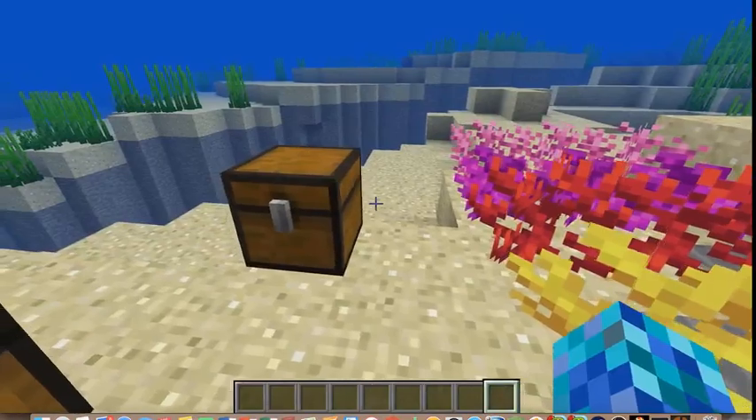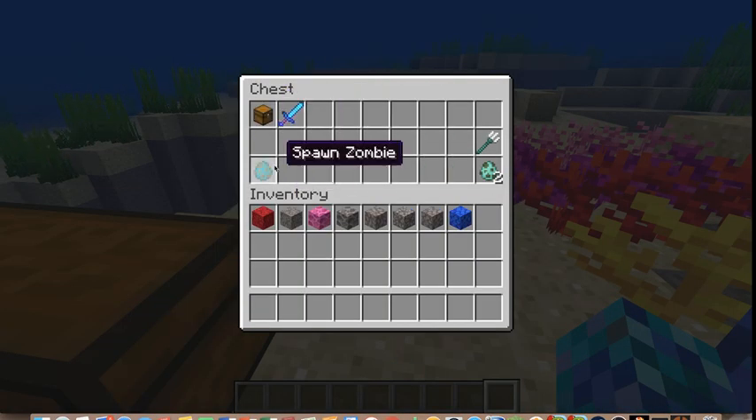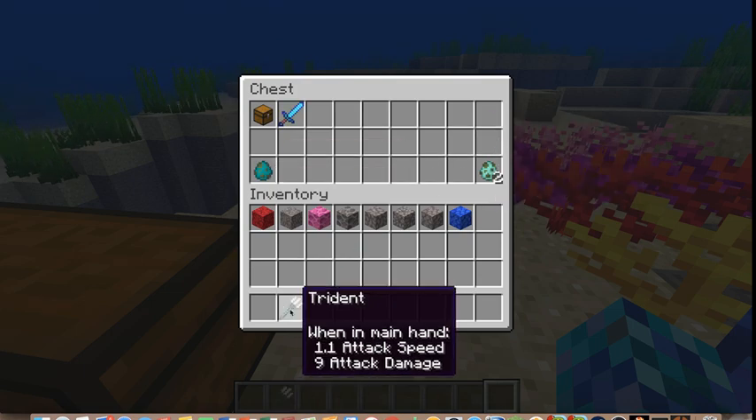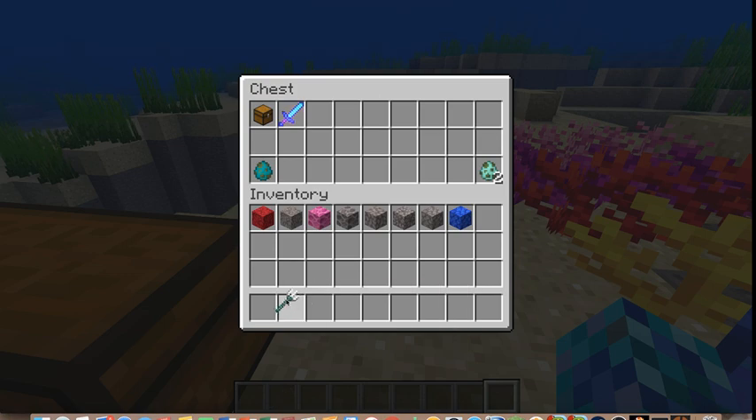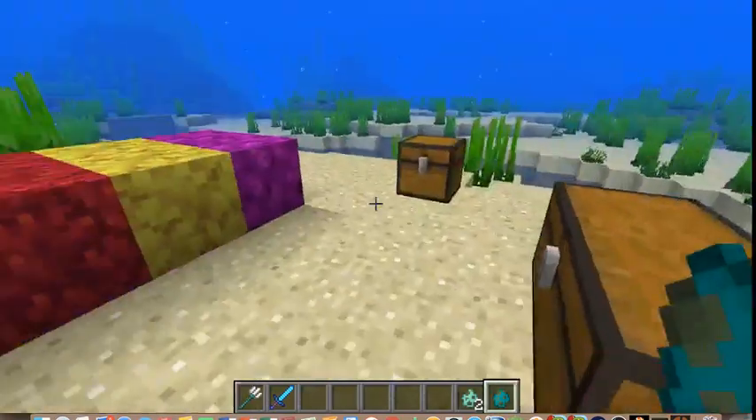The next and final chest: the trident. It now only takes up one space, and it isn't as wonky of a weapon. Again, this isn't new.